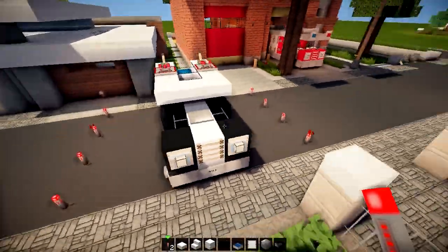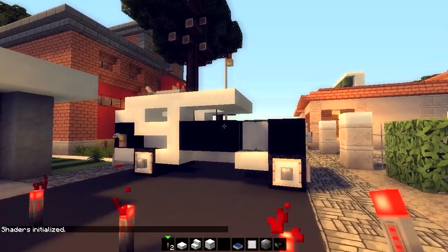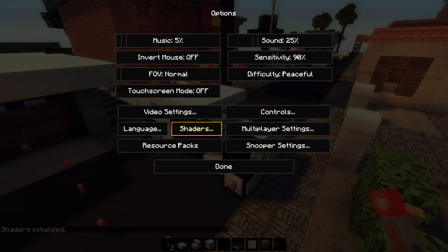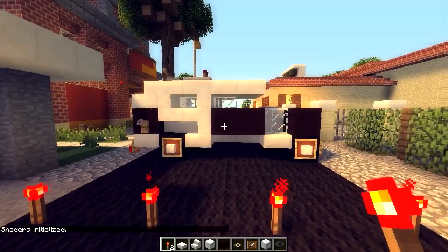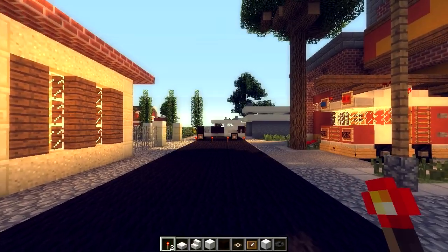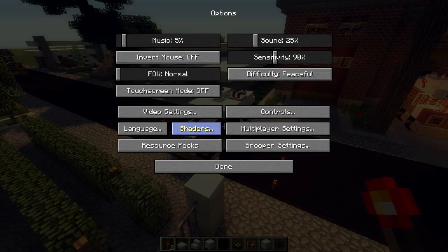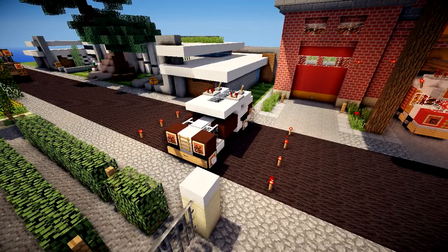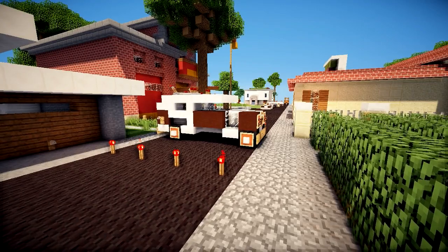Guys, don't be shy — hit that like button if you did enjoy, and build this yourselves. I'm gonna check the Mr. Meep Texture Pack and shaders mod. It looks absolutely lovely. Switching back to default — it kind of looks alright too. It kind of gives you that cool little feeling and some inspiration. It's a police car SUV. Re-enabling shaders — just awesome. Thank you for watching, hit that like button, and I will see you in the next one. This is Kerales signing off from the Minecraft Vehicle Tutorial Series. Take care and bye-bye.